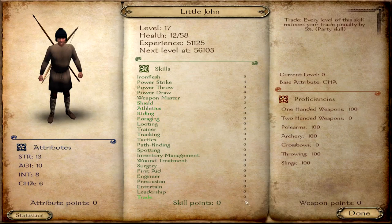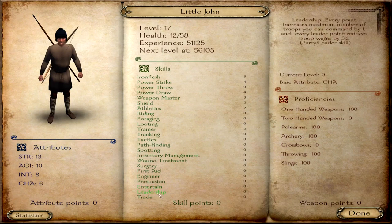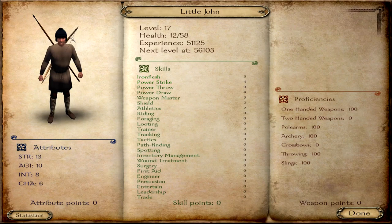Let's go to his skills. I removed leadership, I removed inventory management. I did not change any of his attribute points — the only points I gave him were the points coming from last episode: four in leadership, two in inventory management. I've increased power draw to four and power strike to four, because Little John is going to be using a stave and a bow. I also got rid of the hundred points in two-handed weapons and relocated them into archery.